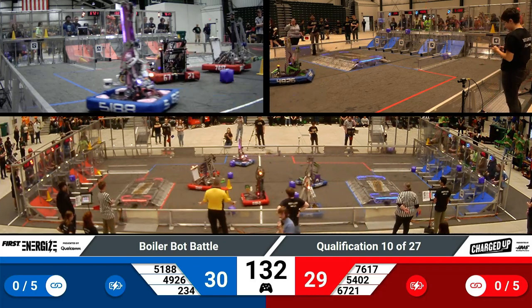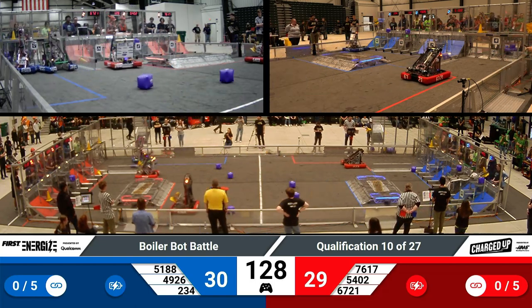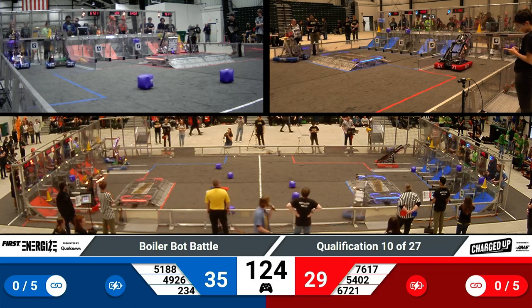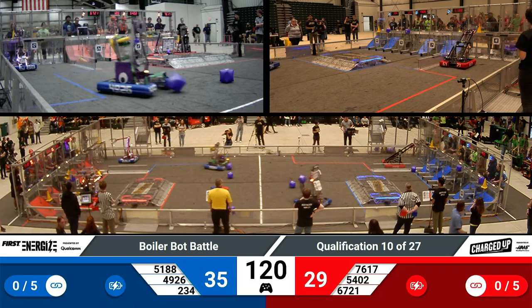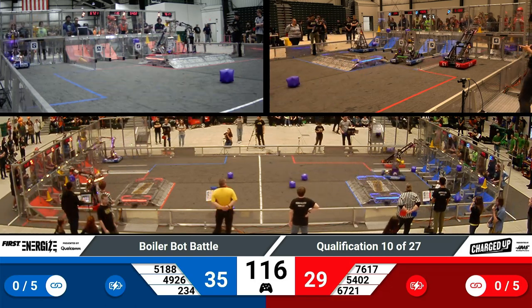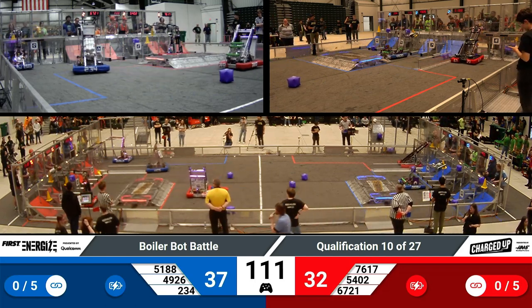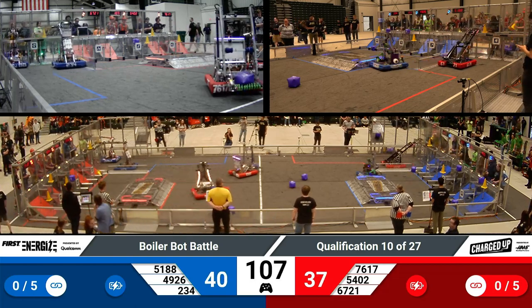Scores are pretty tied as we move into the teleoperated or human-controlled period. 30-26 with over two minutes remaining in the match. 67-21, that's the Tunely Trailblazers reaching their mechanism towards the cone in the human player's station on the audience right side. Just behind them, CyberBlue quickly making use of the cones and cubes already out on the field, quickly delivering them to the bottom part of the grid to score two points for their Alliance.